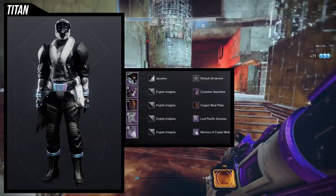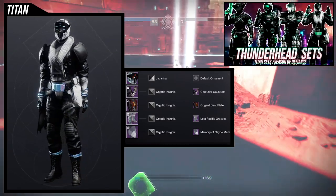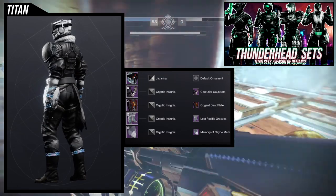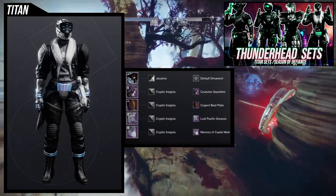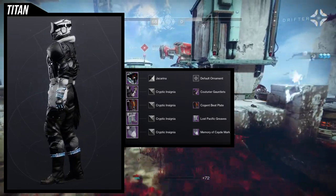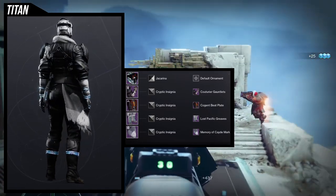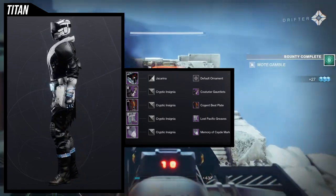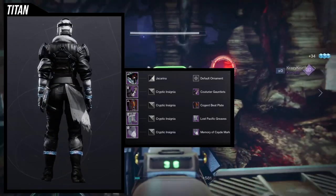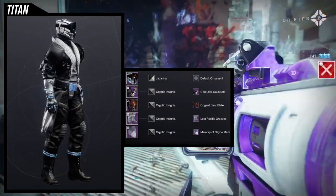As for the next one, this is going to be from another video — specifically the Thunderhead piece video for the Titans. If you guys haven't seen that one, I'll have it up right now. That one is really cool; we use a lot of the pieces and I'm really proud of some of them, specifically this one — I think this one looks super, super cool. The Kogan Beat plate with the Cotorier gauntlets just looks so cool together. For the boots, the Lost Pacific Greaves with the Memory of Cayde mark is like an OG look that I made a while ago — specifically around Season of the Worthy, if I remember correctly, probably even earlier than that.